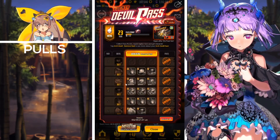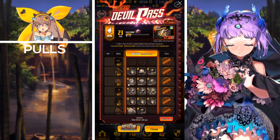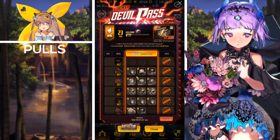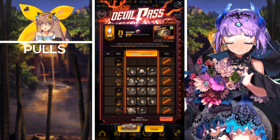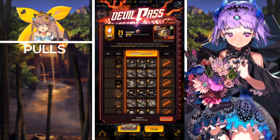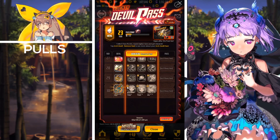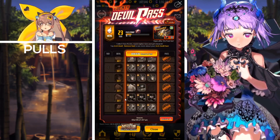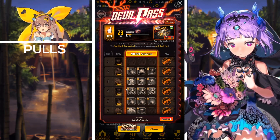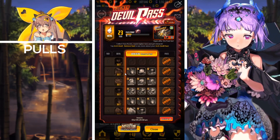Next we have the Devil Pass, which is a little different as there are only five days remaining on this pass. Make sure you're completing your dailies and collecting those Devil Pass points, which count toward your pass and will tier it up from tiers 1 to 30. You'll receive a five star summoning ticket, a five star soul card ticket, and more — so make sure you're collecting those points as this Devil Pass ends in five days.